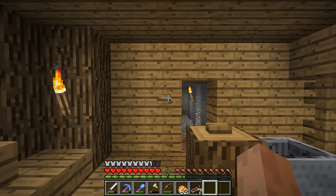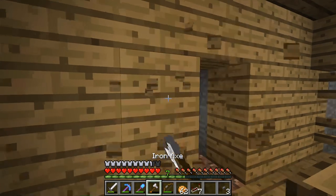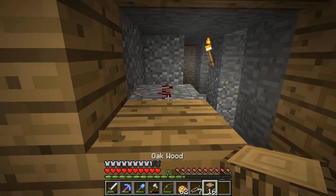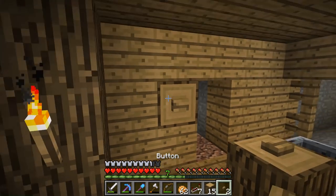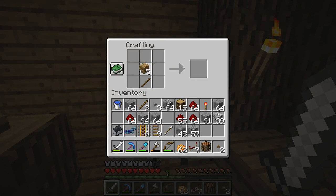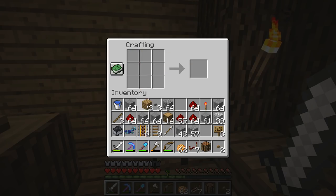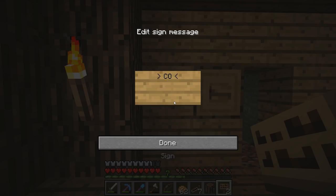This should be stone. Wait, no, this is wooden. I just wasted that. Anyways, the key to organization, my friends, is signs. This is a great start. Tornado Wars 5 is confirmed.